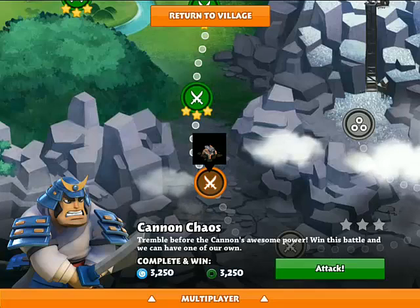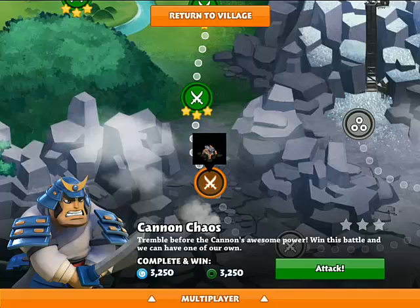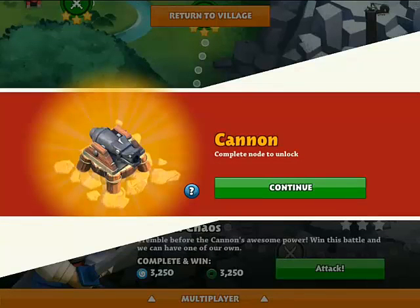In this episode I'm going to be attacking Cannon Chaos, and I couldn't wait to get to this one because here I can unlock the Cannon. It's similar to the Mortar in Clash of Clans — it does splash damage to all the units. It's a bit slow but it's very effective, especially for those ninjas that try to steal your resources.